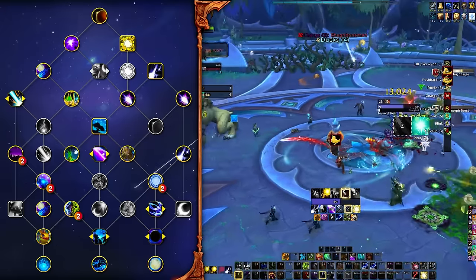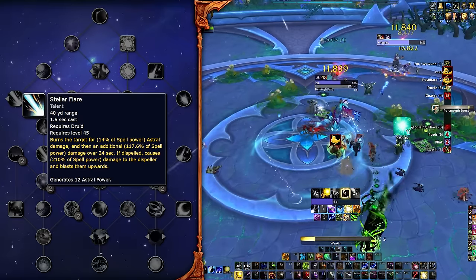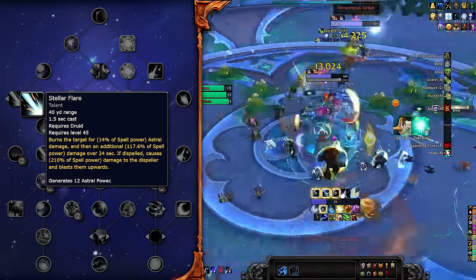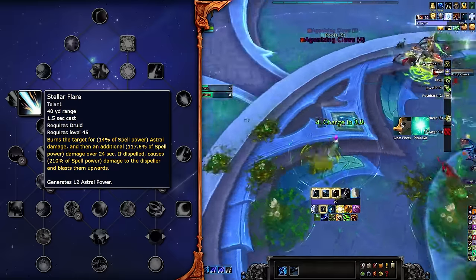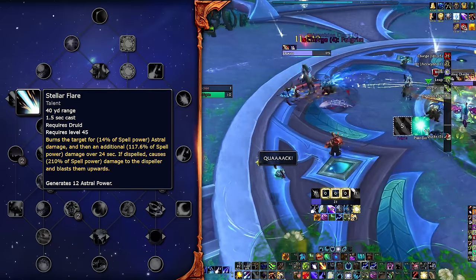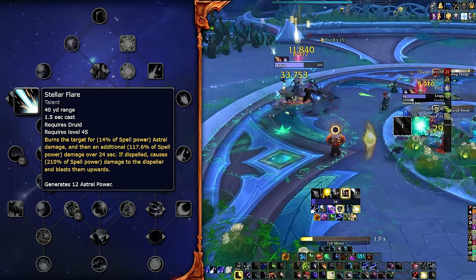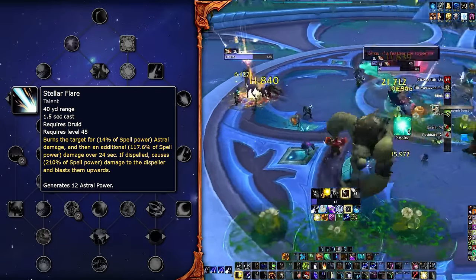Outside of some of the regular talent options, you will notice you are playing Stellar Flare. Council is the only boss where you will be playing this, at this point anyway, and the damage difference between you and any other spec will be huge. It's a little bit more plate spinning than what you would normally do, so if it's too much and you are fine giving up a bit of damage for a less stressful build, then you can play the Mythic Plus version.